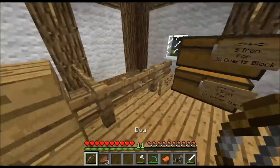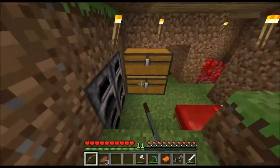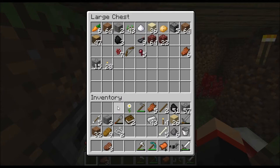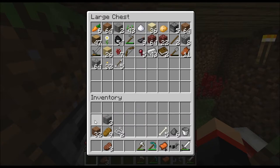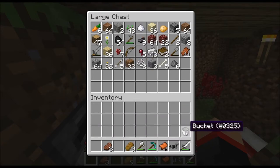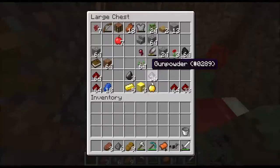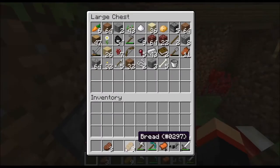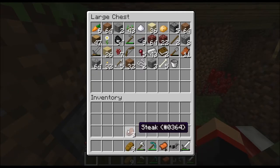I got a bow, which I'm going to put down here before we go out. I'm just going to drop everything into here. I got a lot of wood - first time I have wood, guys! Finally. And I have a lot of gunpowder - 42 gunpowder, that's pretty nice.